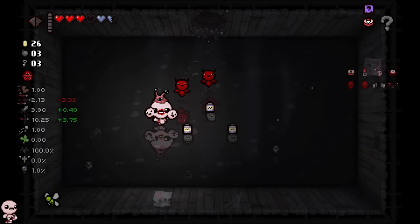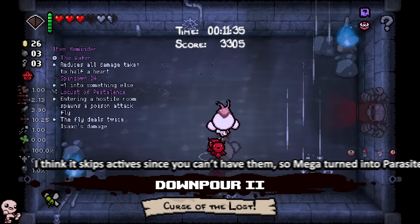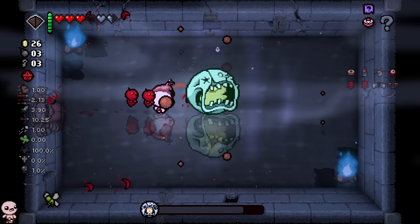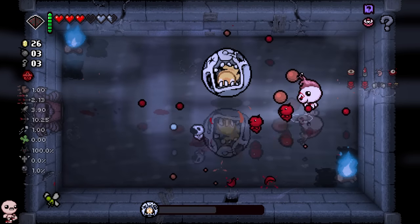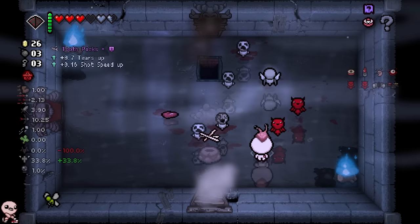I got Parasite — that's pretty sick. I thought we'd go see if we spawn the double this time, and by that I mean I just need to not get hit, which should be a lot easier with this build. I'll take whatever devil deal I can get. I just want to get as many items as possible.